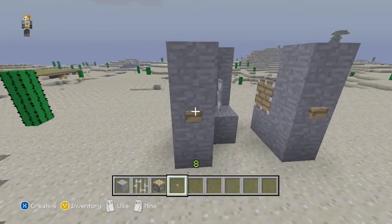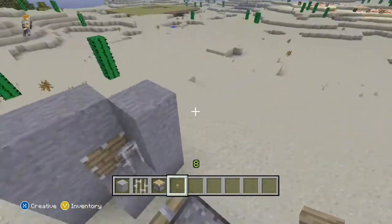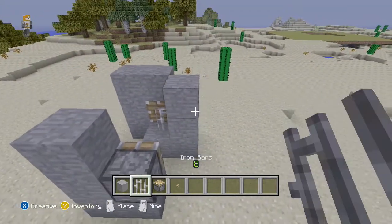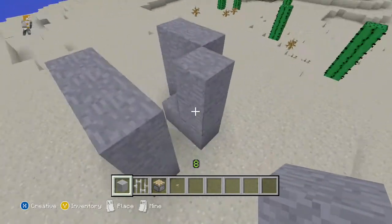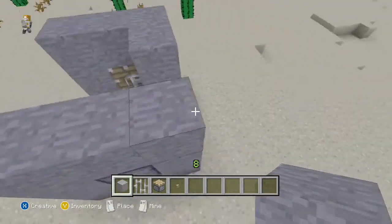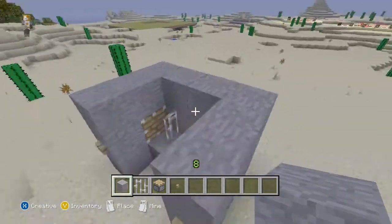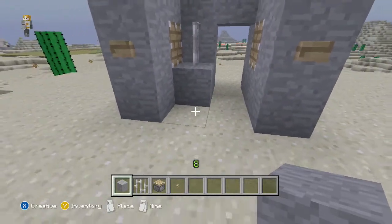This button is to open it and this one is to close it. We are going to finish it off by covering this part as well and this part over here, so it is nicely squared. You can build this on buildings or around a fence sort of a thing. But you can only use iron bars as the gate so far.